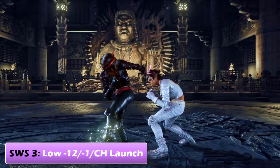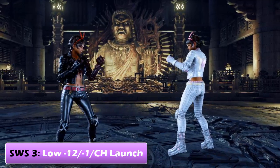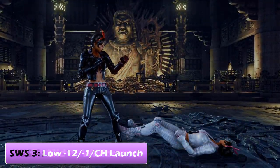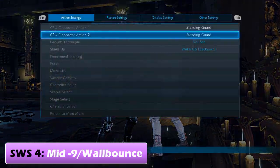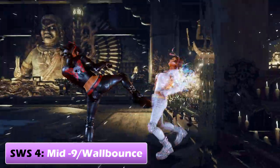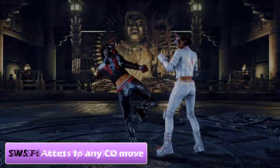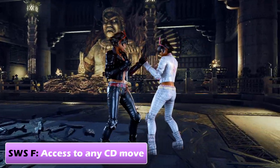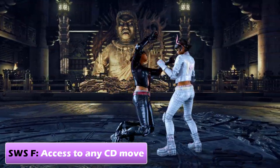Switch stance three is a low tracking kick that is minus 12 on block, minus one on hit, and launches on counter hit. Switch stance four is a mid wall bounce move that evades lows and is minus nine on block. And lastly, switch stance forward — Josie can perform a crouch dash while in switch stance by holding forward, allowing her to use any of her crouch dash moves.